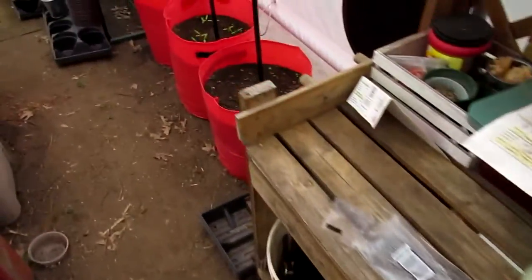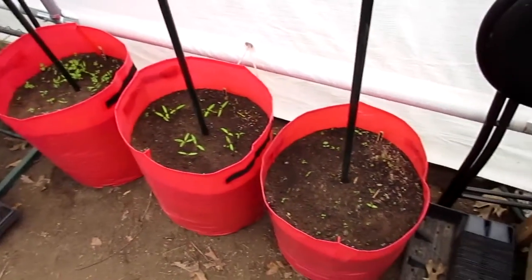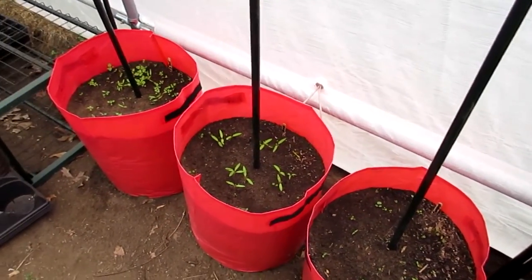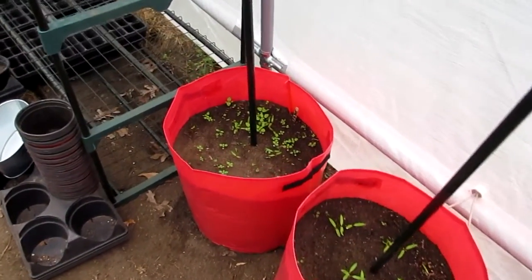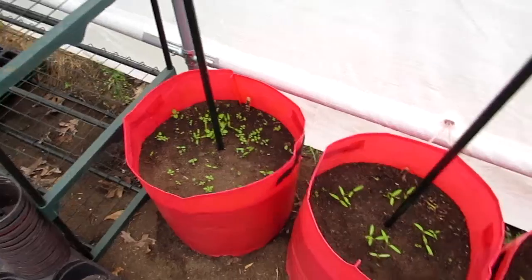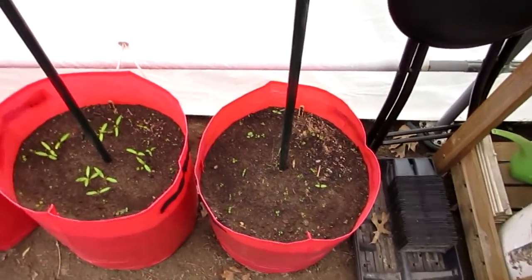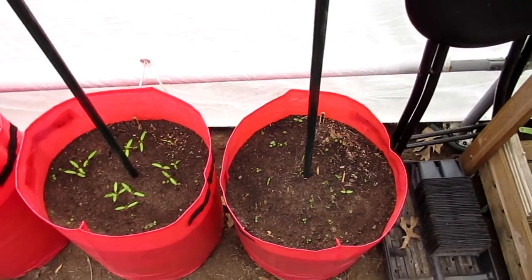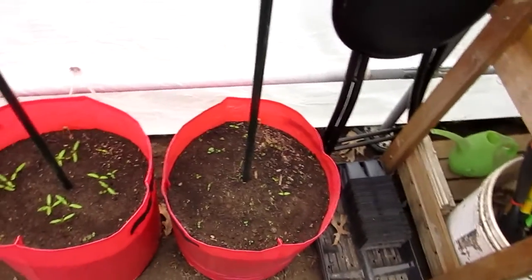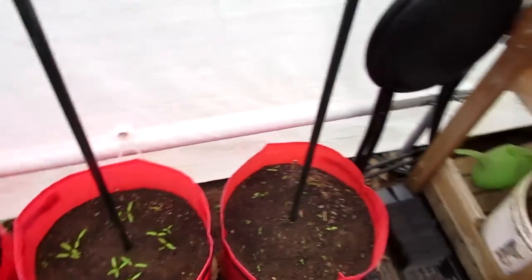Along here are some tomato grow bags I got this year — all with cherry tomatoes. I think there's a Roma down in the middle, and Bumblebee Pink Bumblebee tomatoes. There's also a Calabash, just trying some different things. Last year I grew the Violet Jaspers in here and I think I'm going to grow those outside this year.